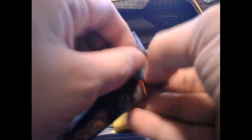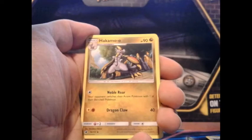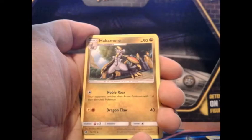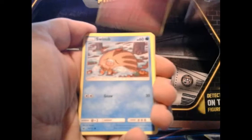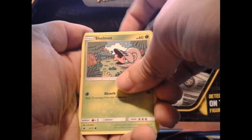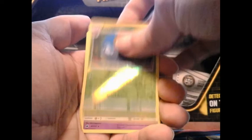Two packs left. Here we go: counter catcher, Jigglypuff, Wobbuffet, helmet, Misdreavus. Our reverse is a Sableye, and our rare is a Blaziken holo! Okay, okay.